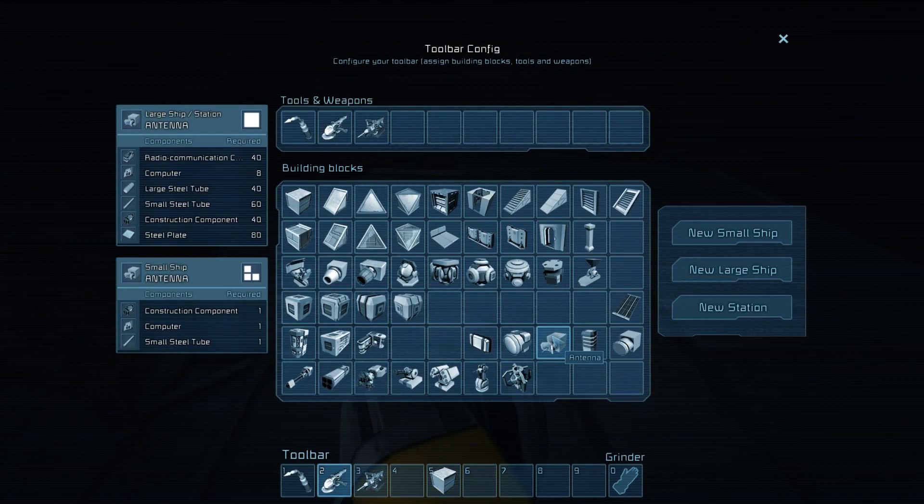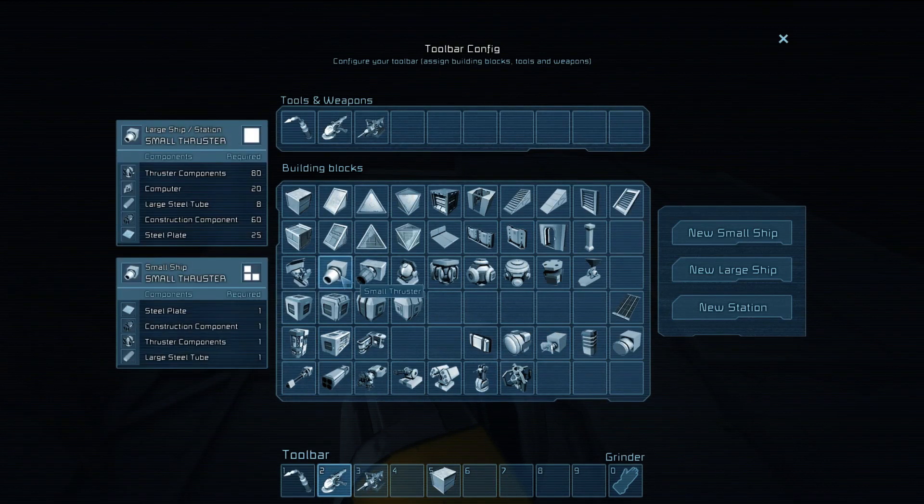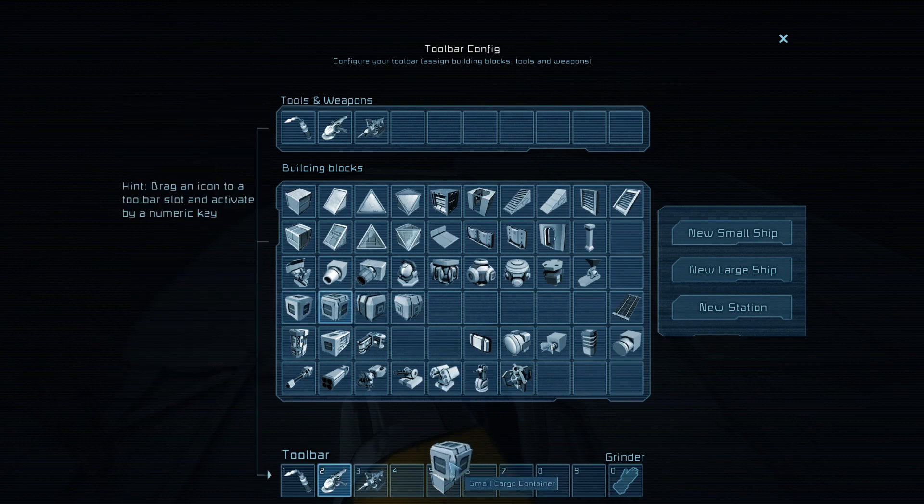So what we're going to do is basically transfer object to object. We have all the components on our inventory, so what we're going to do is rebuild them over here.